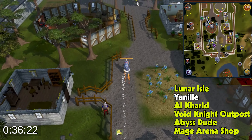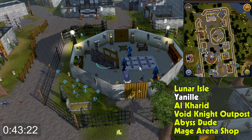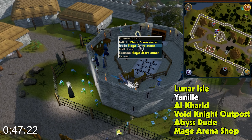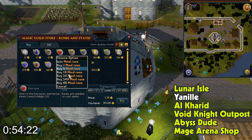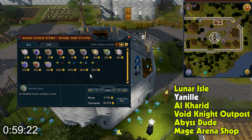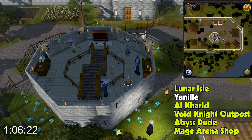Next, we're going to Yanille and running into the Mages Guild, where we'll find the magic store owner. You can also use the Watchtower Teleport to get here a bit quicker, but I'm using lodestones so that anybody can do it. When you buy those nature runes, there's a little confirmation dialog which slows you down. You can definitely do this quicker than me — I bet people could do it in three minutes.